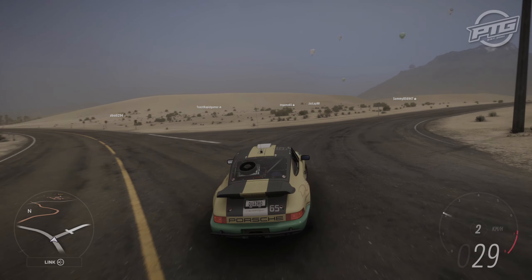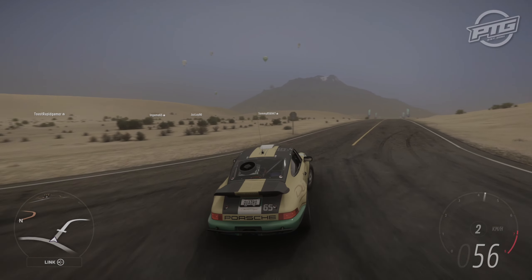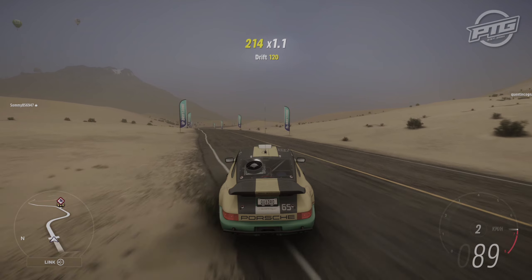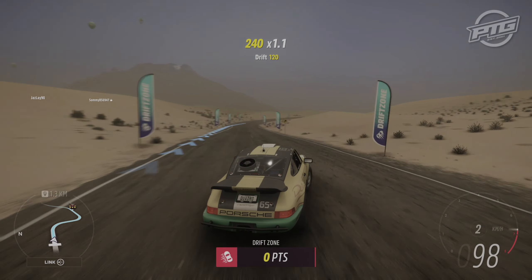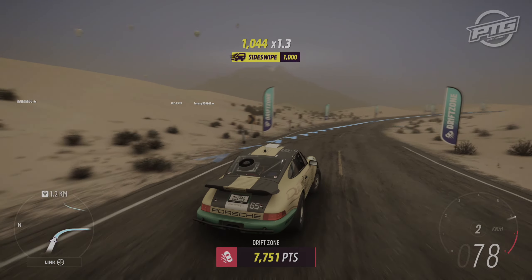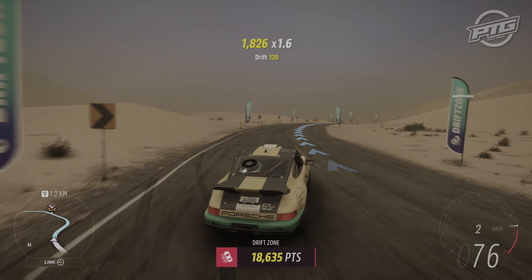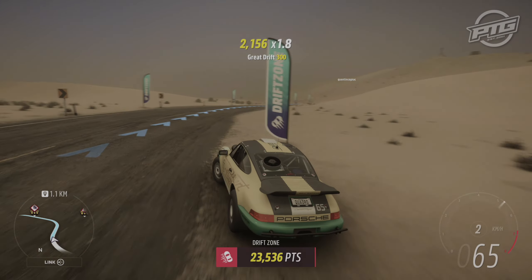If Drift Zone scares you, don't worry, I've got you covered. Switch to manual shifting. All you need to do is switch to second gear and you won't have to change it at all. Smash the gas and start fooling around on the road, left and right, just like I do.